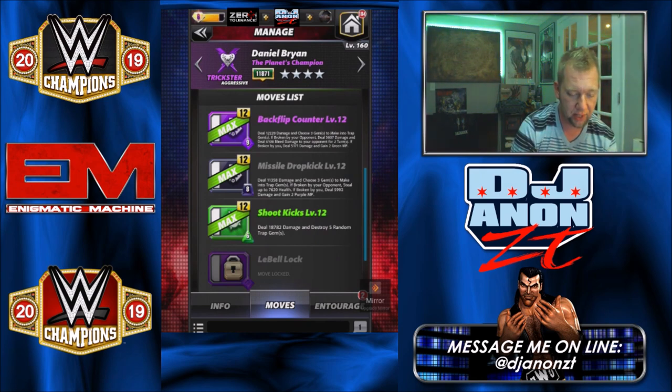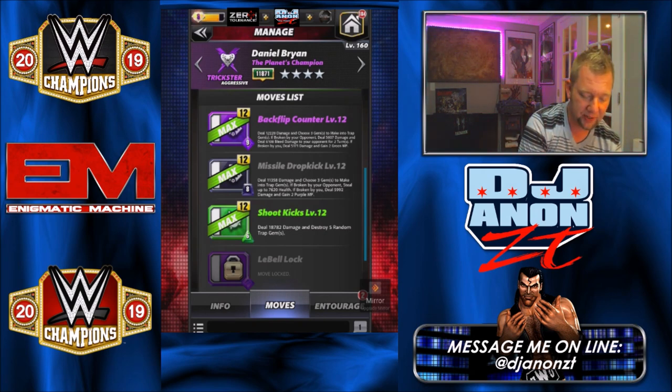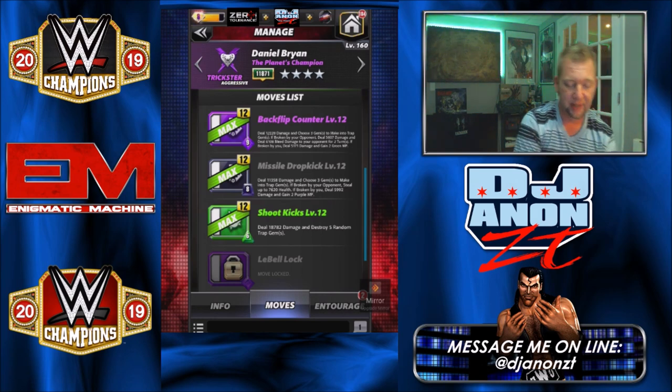If your opponent breaks them, you deal 5,600 damage and deal 6,100 bleed damage for the next 2 turns. If broken by you, deal 5,100 damage and gain 2 green MP. We got another black move — the Missile Dropkick, 8 charge trap gem move, deal 11k damage. Choose 3 gems to make into trap gems. If the opponent breaks them, you steal 7,600 health. If you break them, you deal 5,900 damage and gain 2 purple MP.